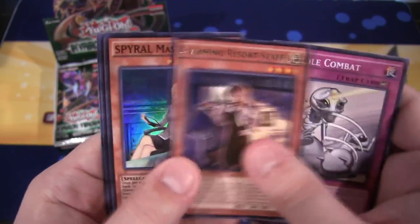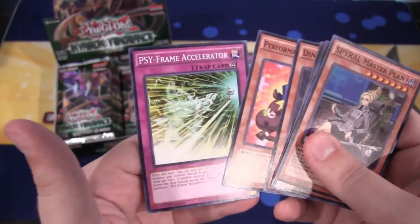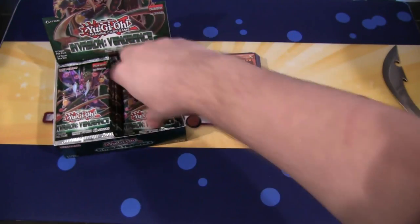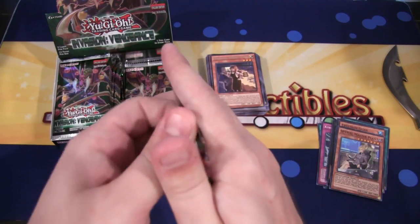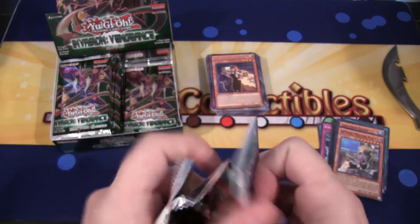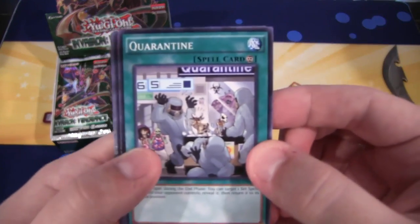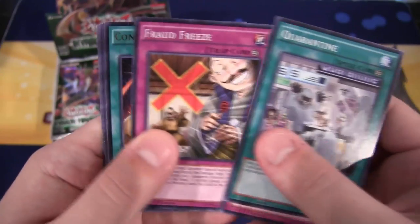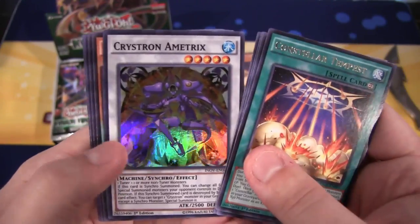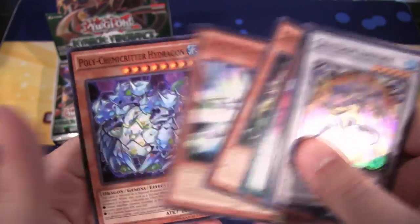Charming Resort Staff, good rare to get, and Spiral Master Plan. Seems like Spirals usually get them together - that's the way it's worked in a few different openings. If you get a Super Rare one, then you're also going to have the Rare. I'm just glad there aren't also Secret Rares. We have Concealer Tempest, rare, and a Crystaron Ametrix - Super Rare.